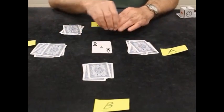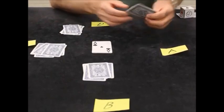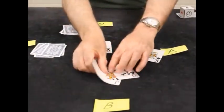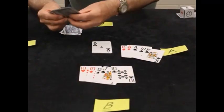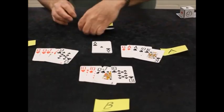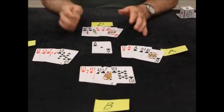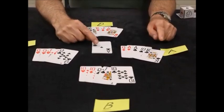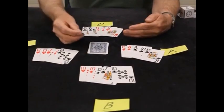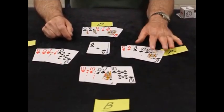Bidding is about what we want to be Trump. Each player looks at their hand. If player A wants clubs as Trump, he has to order the dealer — the dealer is the only one who can take the turned-up card into his hand. A looks at it and thinks he might have a trick, he's got some aces, but he decides to pass because he doesn't think he can get three tricks.